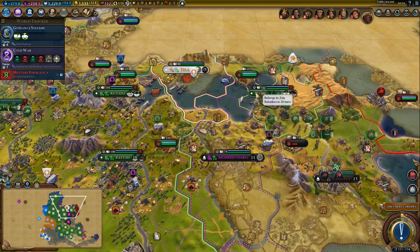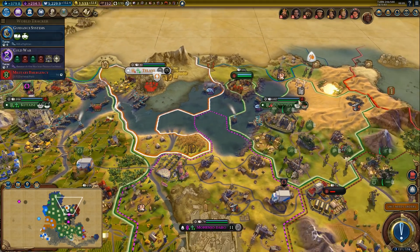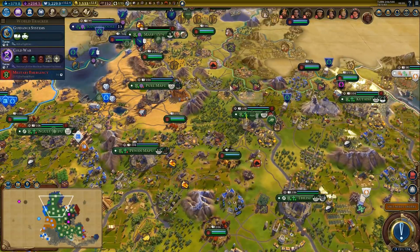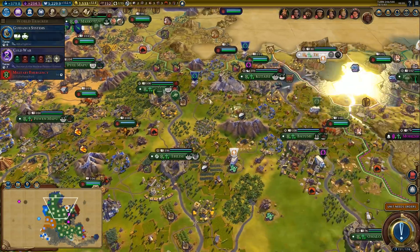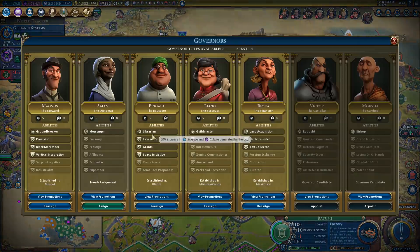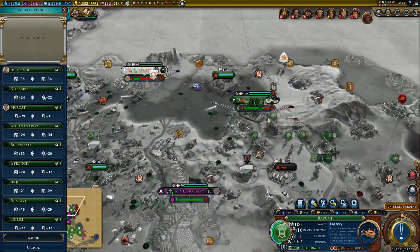Moving to the city. Rebellion in 30 turns — we could move a governor here, that wouldn't hurt. Where do we not need a governor? What are they doing right now anyway? Where's Liang? Amani is not assigned — right, we can assign Amani, that's fine.